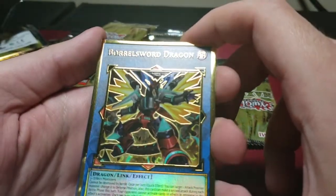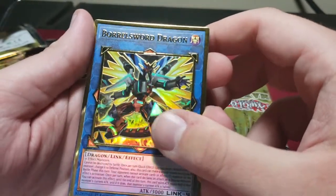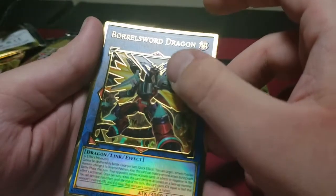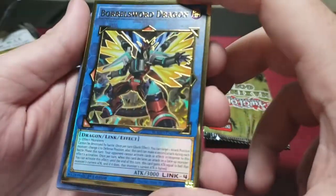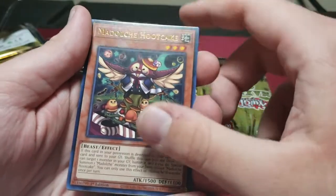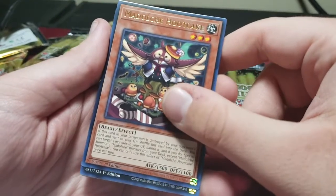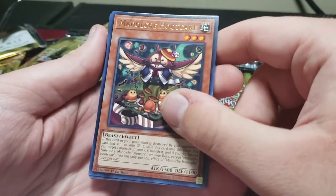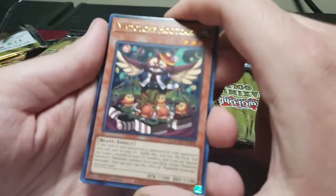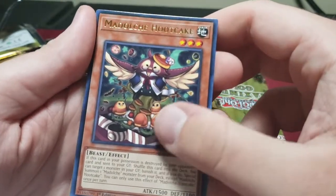Borreload Sword Dragon — another alternate art, pretty good. Even the arrows here all have texture to them, it's pretty nice. Madolche Puddingcess Chocolat-a-la-Mode — this card was going up in price too. I think Madolche is a decent deck that could use maybe a couple more cards, but it has plays. To the Madolche players that kept it from day one of it coming out — good on you. Nice art too, cute.